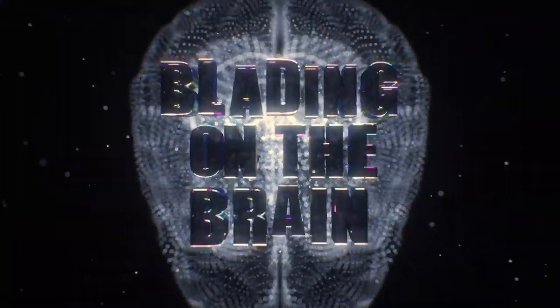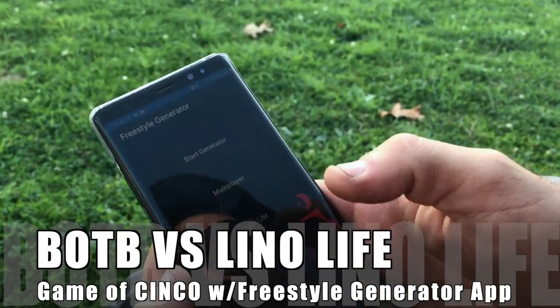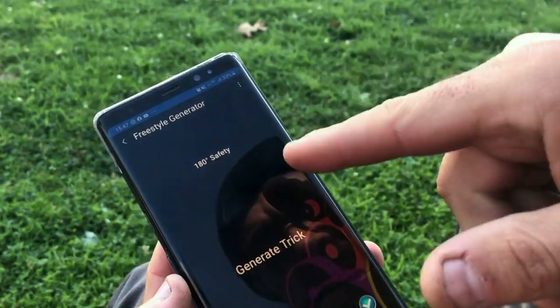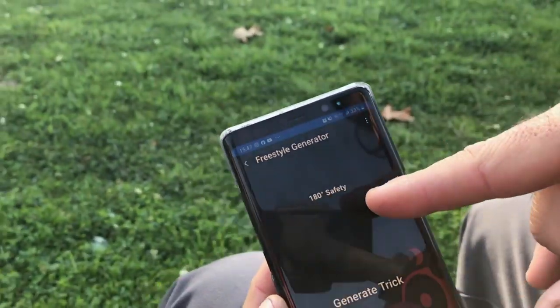You're all warm and sweaty — it's good, I'm always ready. So let's find out what our first random freestyle-generated trick is. I go here to start the generator, and the first trick is going to be 180 safety. Let's do it.